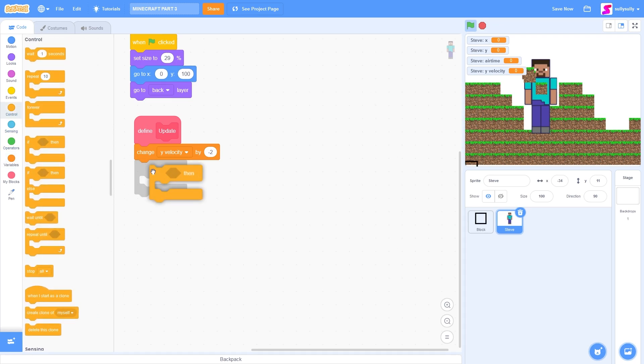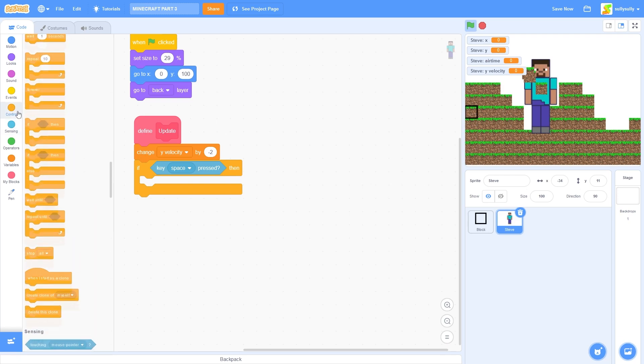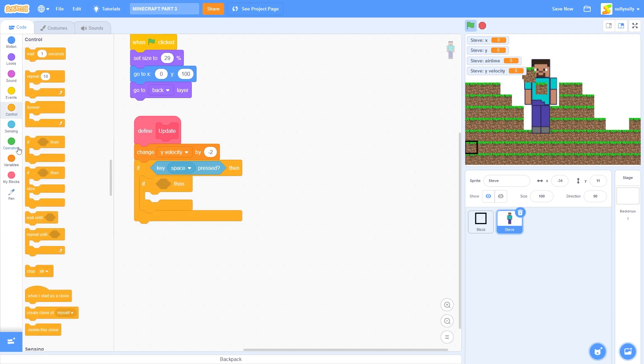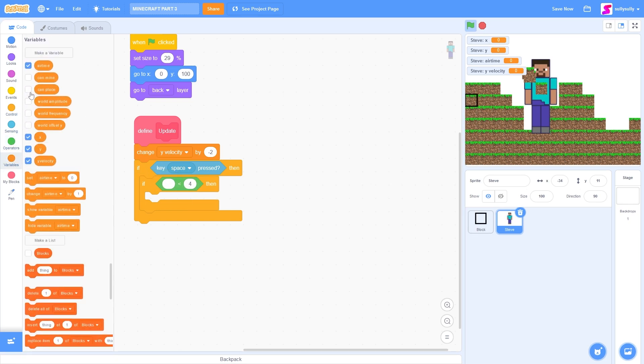And then we'll also need to detect if we can jump or not. So let's drag out if key space pressed. We also need to detect if we're on the ground. So let's drag out if airtime is less than 4. And then, if it is, then we can jump. So let's set Yvelocity to 15.